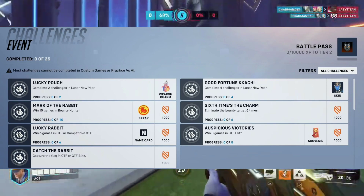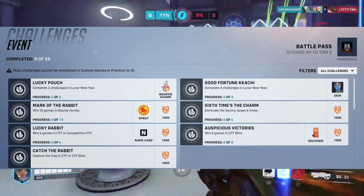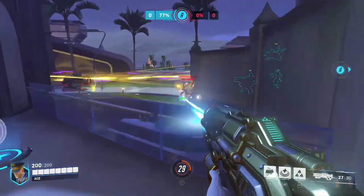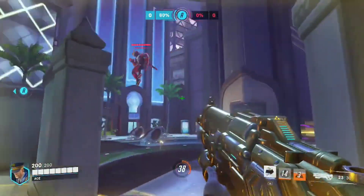With 3 challenges done, you only have to complete 1 more challenge. The Lucky Rabbit Challenge seems to be the easiest among the remaining challenges, as it involves winning 6 matches in Capture the Flag or Competitive Capture the Flag. This is all there is to know about unlocking the Legendary Kachi Echo Skin in Overwatch 2 for free.